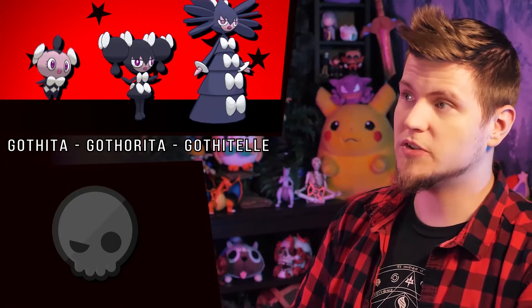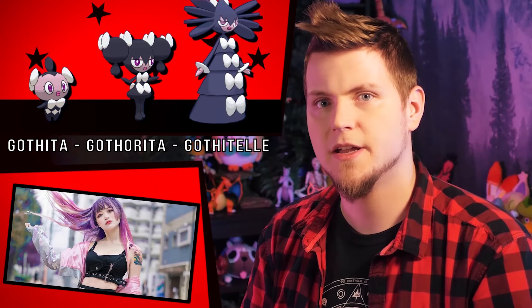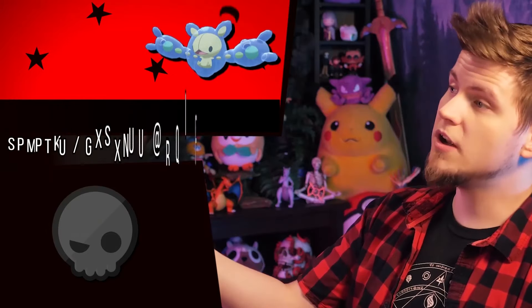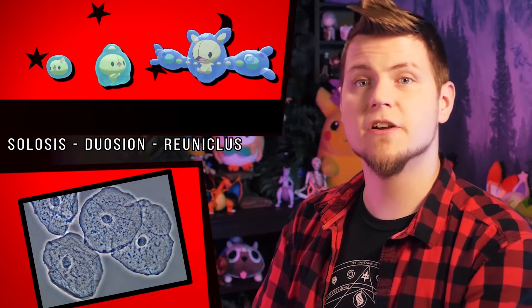The Gothitelle line goes from a goth girl line to a pastel goth girl line, which was another big trend in Japan. The Reuniclus line gets a bit more accurate to real cells, which tend to be mostly colorless, so the colors here are more muted — and now it looks a bit clearer as well.